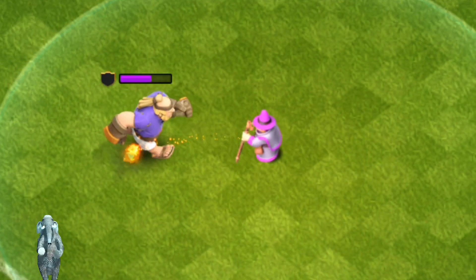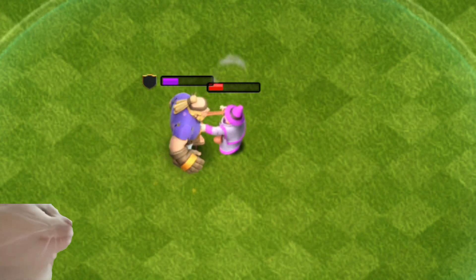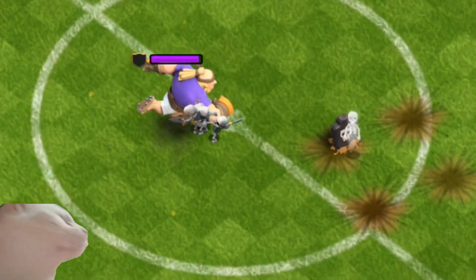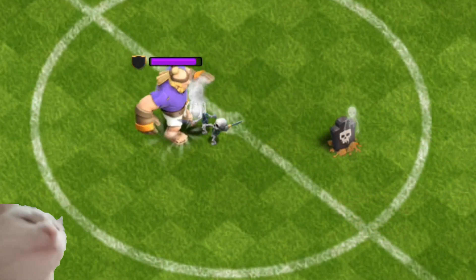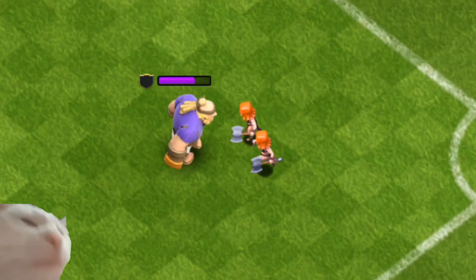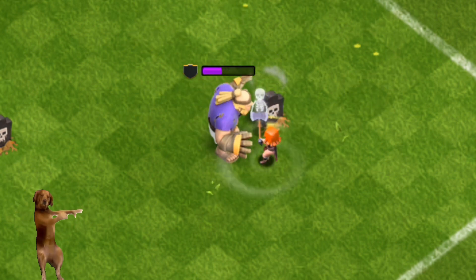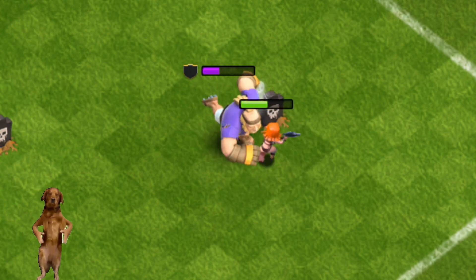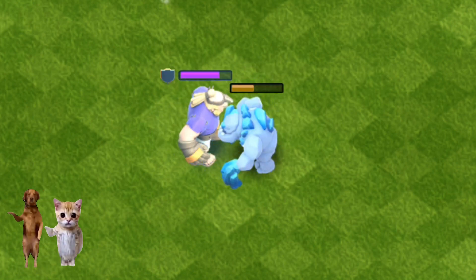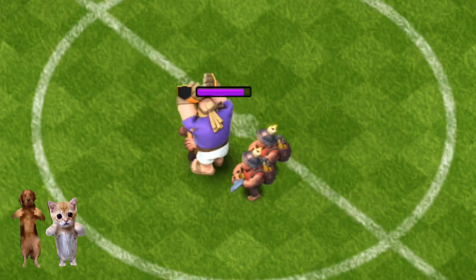Fact 6: If there are no defensive structures left, the Giant Haaland becomes a bit confused and starts kicking walls, thinking they're the goal post. The Giant Haaland's football is so powerful, it once knocked a barbarian into the builder's hut. The Barbarian is still there, asking for a referee.